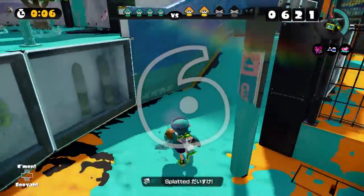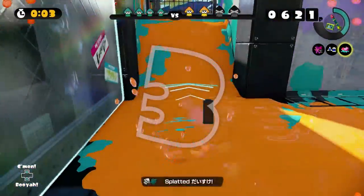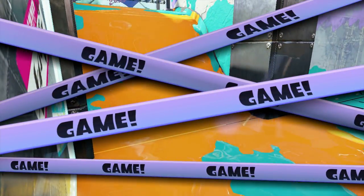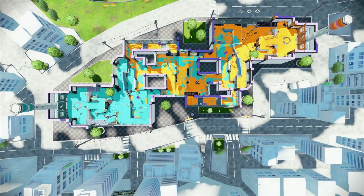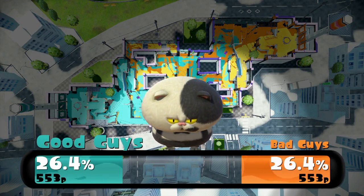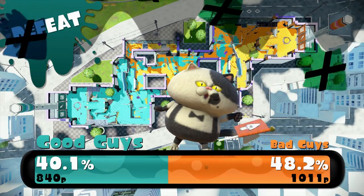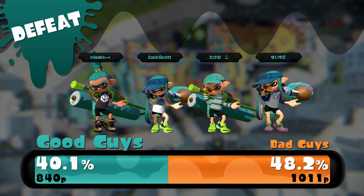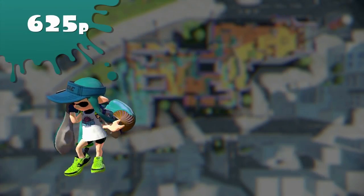Got somebody — not that it matters if I get anybody, it's about how much paint you have. And then we have low ink. I'm definitely switching weapons — definitely, definitely switching weapons. I don't feel good about this one. I don't feel like I can actually do very well with this weapon. We'll try again, though. Yeah, we lost. I was tied for number one on the team.